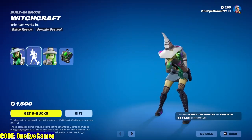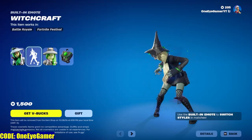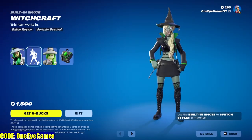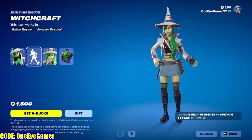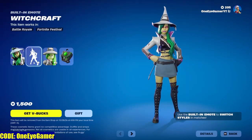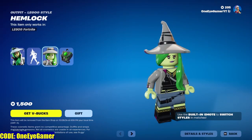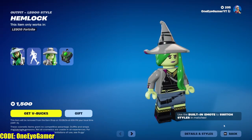Then we have Hemlock — she's always a good one because she comes with an emote where she turns into an awesome, crazy-looking witch and then comes back looking absolutely gorgeous. And there she is in the Lego style — super cute, love it.